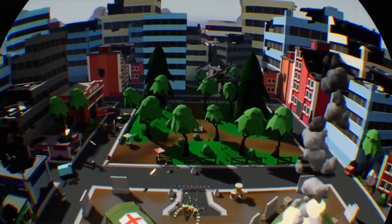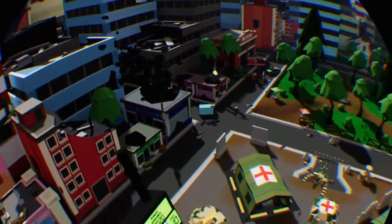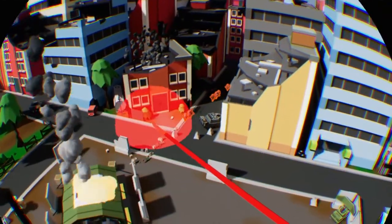When in real-time strategy mode, you can call in strafe runs from helicopters and you can also fire off artillery to blast the enemy.